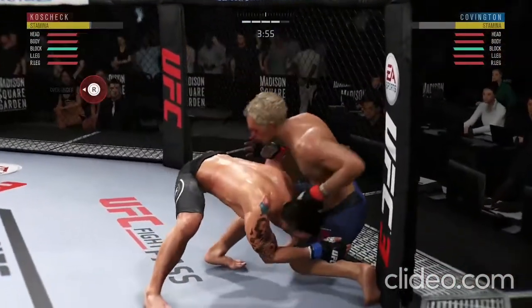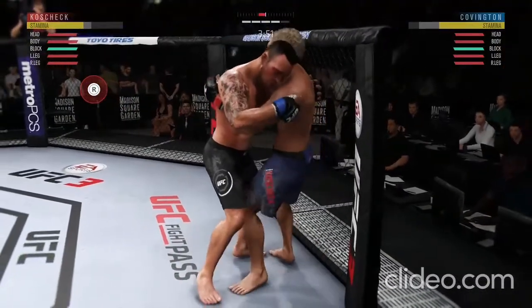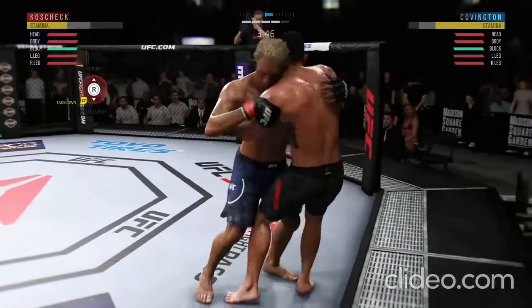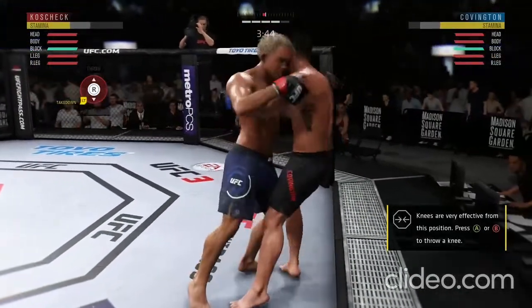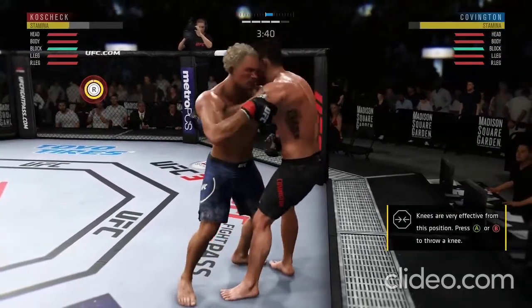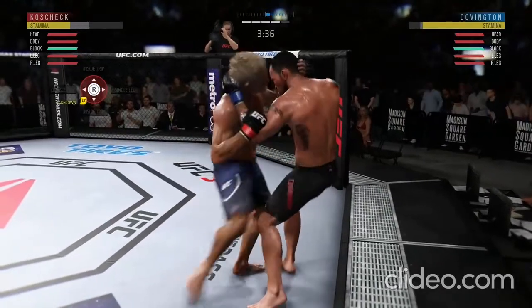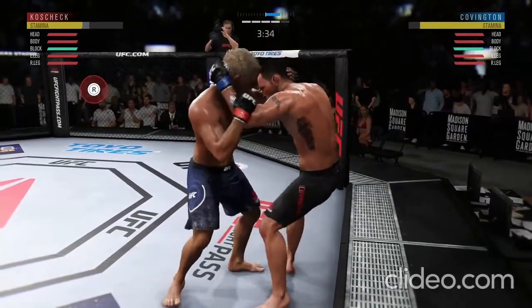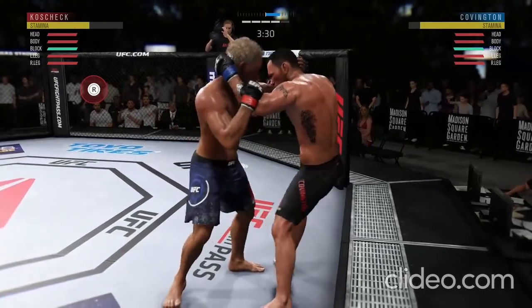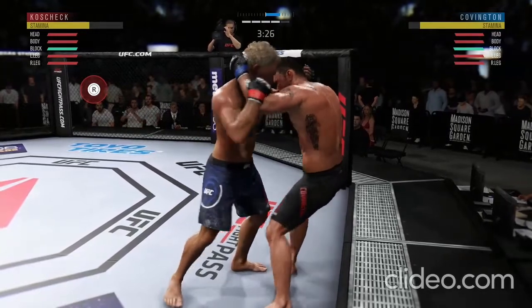Stuck to the takedown, no problem. Covington gets in the clinch yet again. That knee might have landed there. There's that foot stomp — you don't see it every day, and that one will certainly count. And there is another knee. That has certainly been the primary weapon of choice for him tonight. He has inflicted a ton of damage to his opponent, and a lot of it courtesy of those knees.